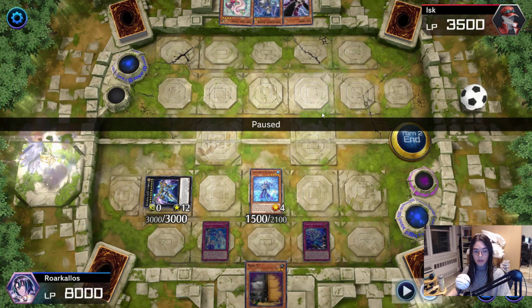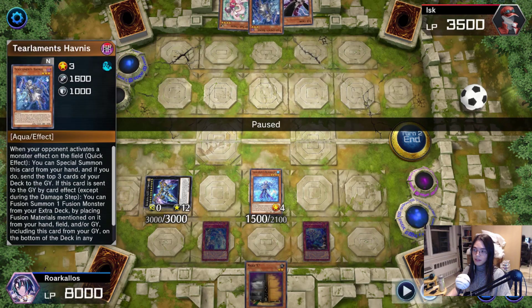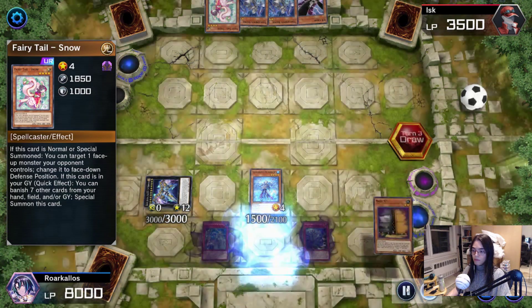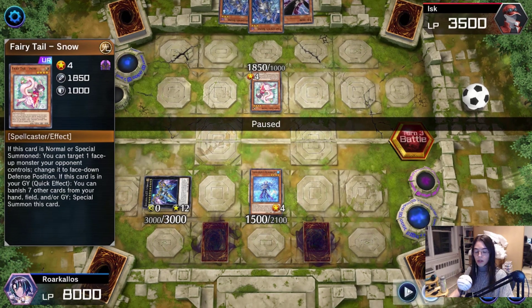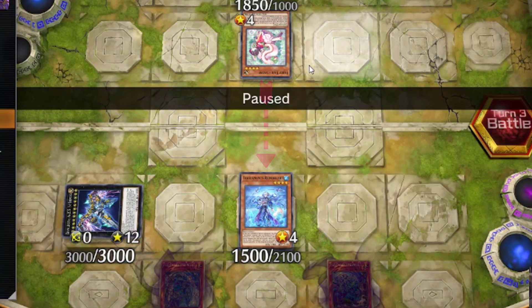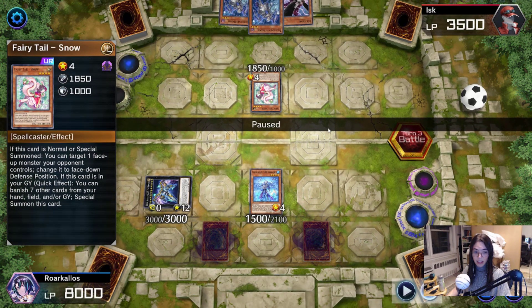LSK is about to start their second turn — turn three — and they have a DD Crow, a Hoffness, and a Snow, and they will now topdeck another Hoffness. It may look like I have command over the board, but in reality, this Seleuk and Crime aren't going to do anything, especially after Snow beats over Rhino. However, there is a way to get out of this situation, and that is what I want to illustrate with this replay.